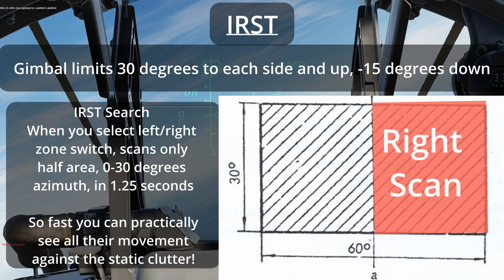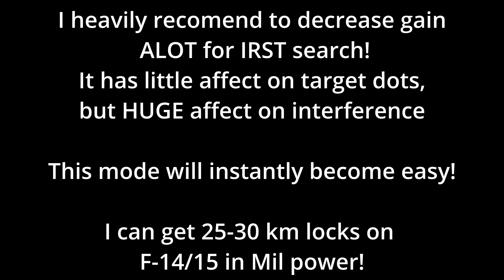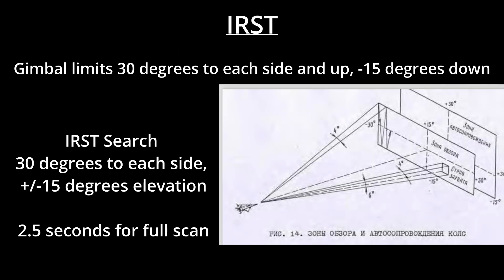I really recommend decreasing gain — decrease gain a lot. It doesn't seem to affect the target marks, only interference, making it easy to pick out targets. Don't underestimate the TP scan mode. It has powerful, unique abilities that I'll get to in my co-op video. With turning down gain being surprisingly helpful, I can get up to 30-kilometer locks on fighters in military power.